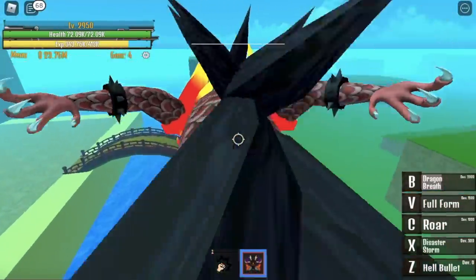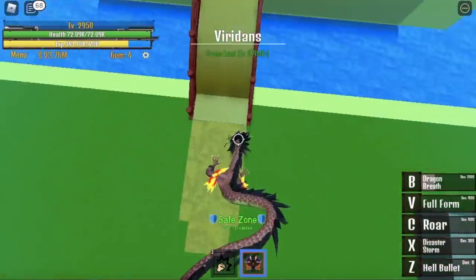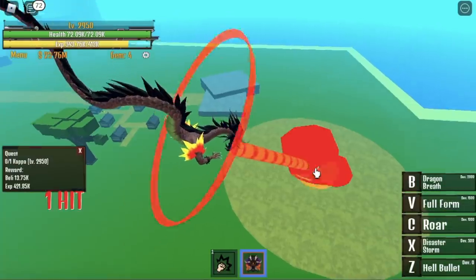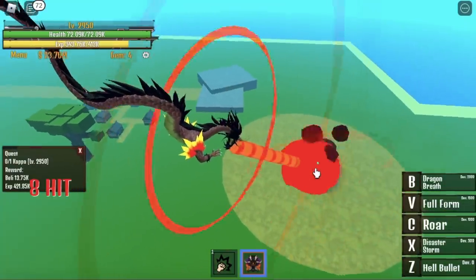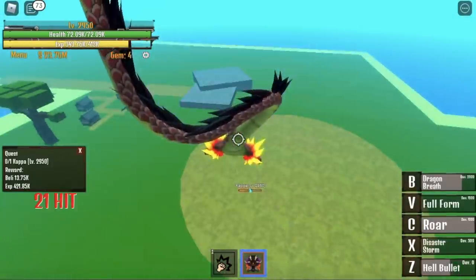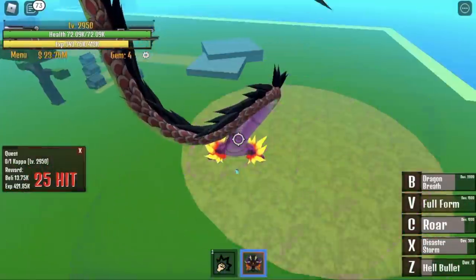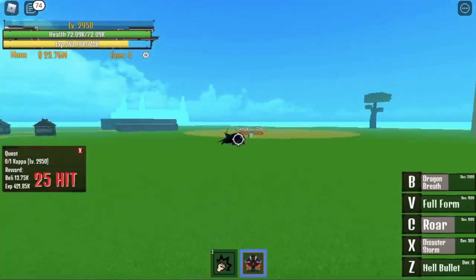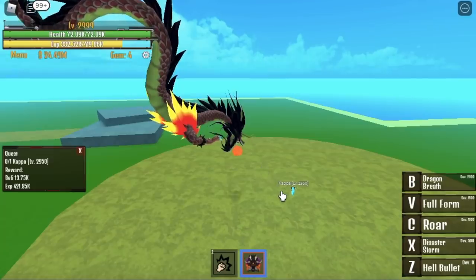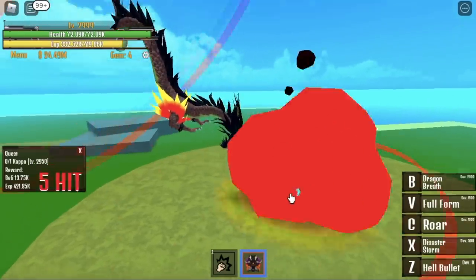After that, you can now go to Viridjans. Don't forget to save, and start defeating the Kappa at 2,950. It's very easy to defeat the Kappa — I think the Kappa cannot damage you or just one hit at a time. With 4-1 Observation Haki, one set is 8 defeats, 8 kills. Not bad.